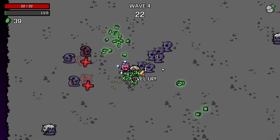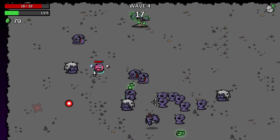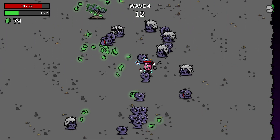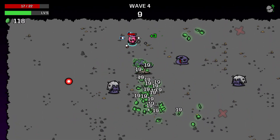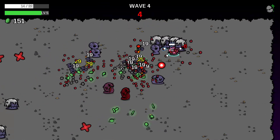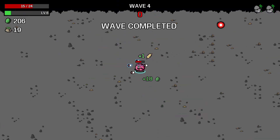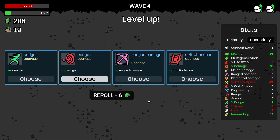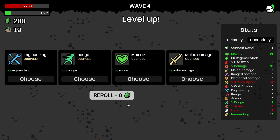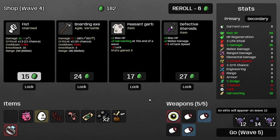I need more speed. We are horribly slow at the moment. Give me all those dodges. Look, I just whiffed. Trying to angle them right but I think that's going to be difficult. Hopefully these are all blue. I'll take attack speed. I wanted speed but I'm going to re-roll one more time. We'll take the speed. Perfect. Helps a little bit.